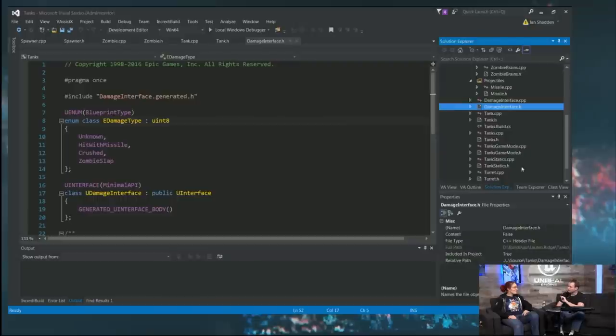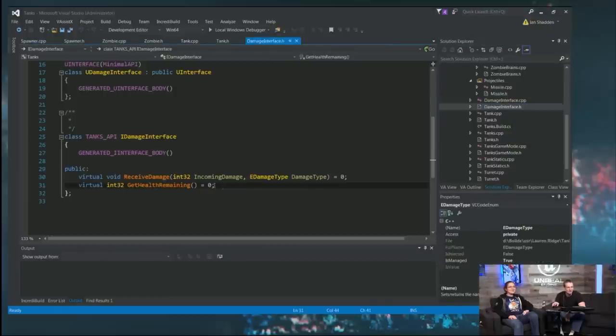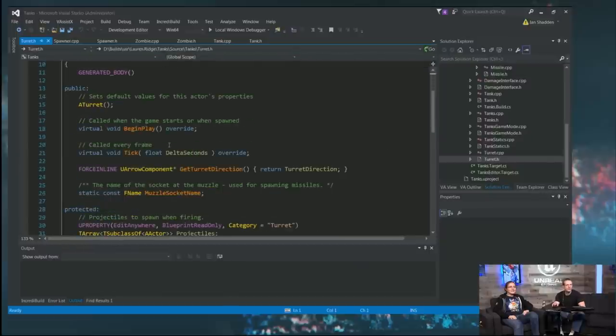To implement the muzzle flash properly, I thought: when the tank fires, have it fire a little dummy actor that plays an animation and fades out — that could be the 'smuck pof'. The change was really simple: this used to not be an array, it was just a single projectile class reference. I added an 'S' onto the comment, an 'S' onto the variable name, so when we go to fire we loop over the array.